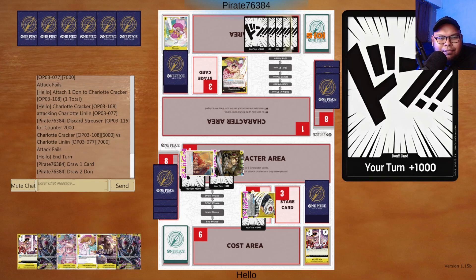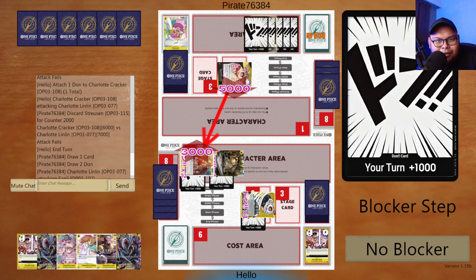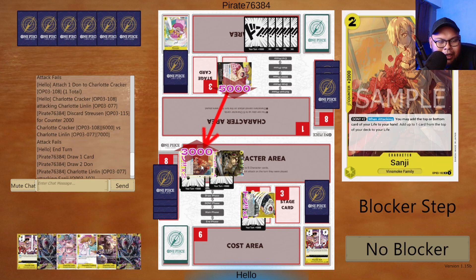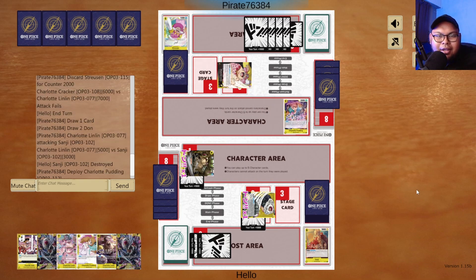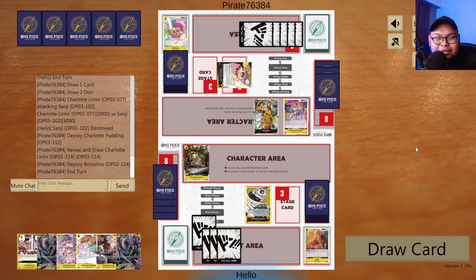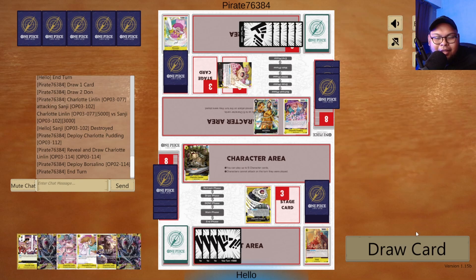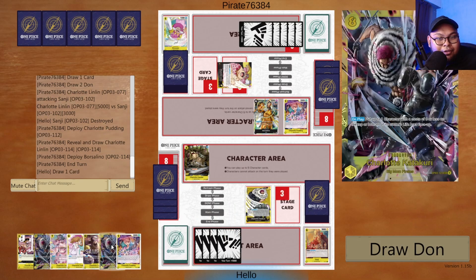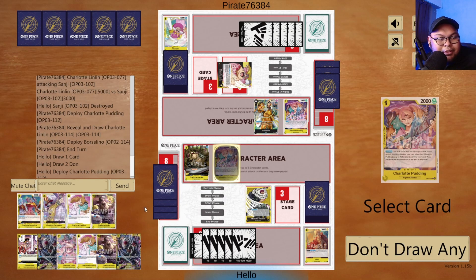I'm expecting like maybe even a Kaku, maybe even their own Charlotte Cracker, or I'm not sure what's strong at five in Black and Yellow. I got a Pudding. I'm expecting either a 4-cost or 3-cost character. We got Borsellino and a card that I cannot deal with unless I get a trigger from my life — but it's a good target for Charlotte Katakuri.